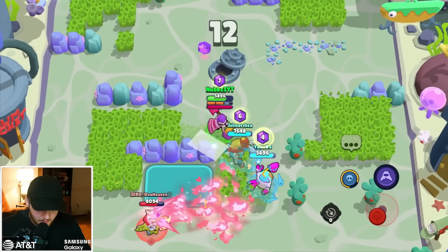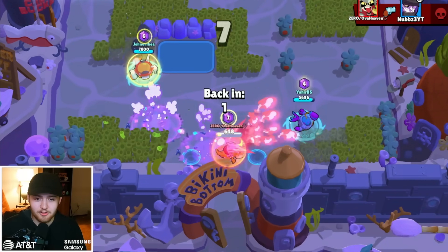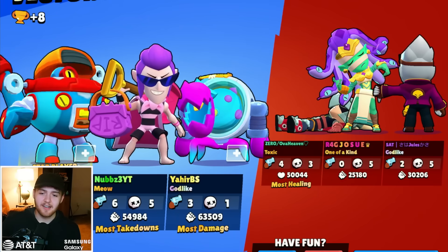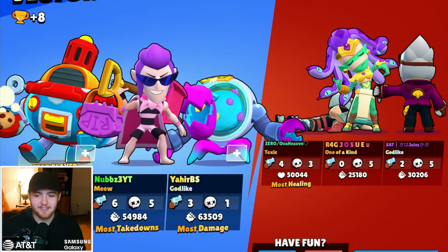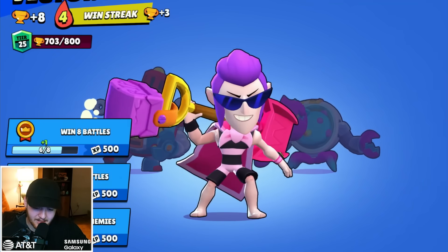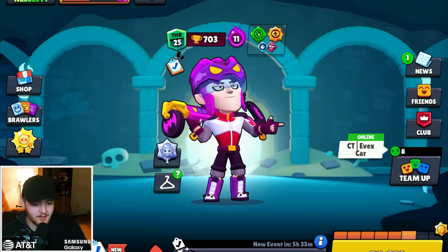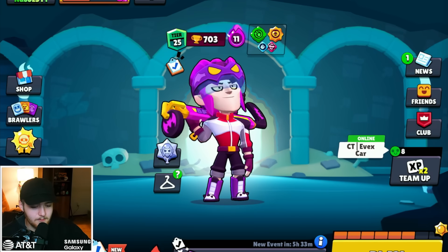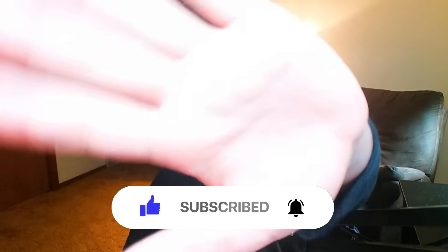I may not have been able to use the hyper charge super perfectly, but we are chilling. I don't know what my delay was — that super should have come out. Draco should be dead, and we win! The delay kind of ruined the experience, but I got a glimpse of what it does. Fighting a Draco with it obviously didn't work — he just pressed the funny button. Still fun though. We won every match except the Squeak game. My favorite is Poco's, and Mortis is really fun too. Subscribe, I'll try to predict the next six hyper charges in a few weeks — see you later!